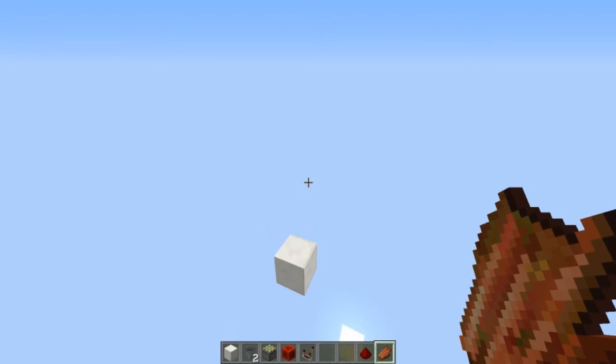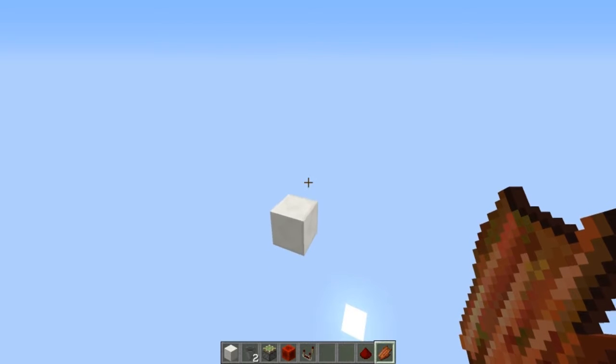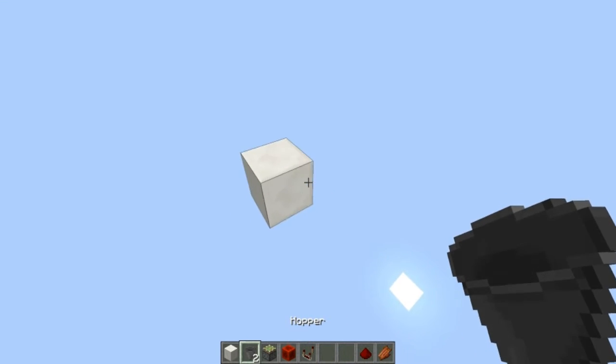To build this contraption you only need the items in my hotbar down below: a few building blocks, two hoppers, one sticky piston, one block of redstone, one comparator, some redstone dust, and any junk item you want to give — for instance rotten flesh, dirt, or netherrack, something like that.